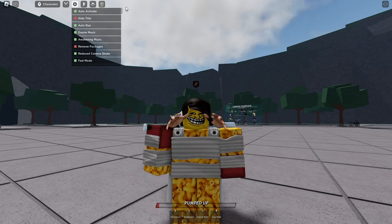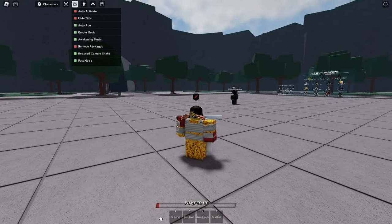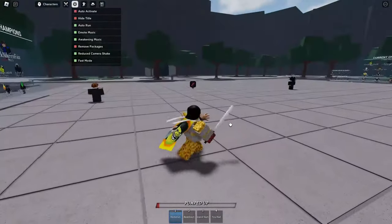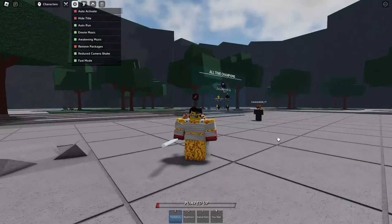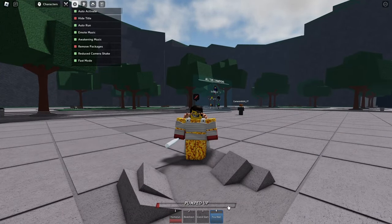First, gotta start off with the essentials: auto-activate. I think it starts with this off, which is just horrible. If you have this off, you see my moves down here? You have to press one, it selects it, and then you have to click. So if you need to hit a move really quickly because there's someone in front of you, it just takes extra time that's unnecessary. Keep auto-activate on.